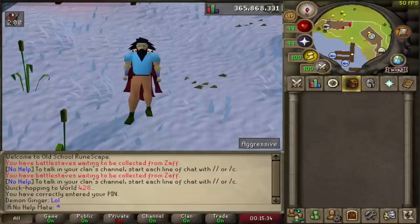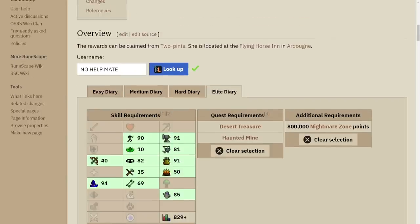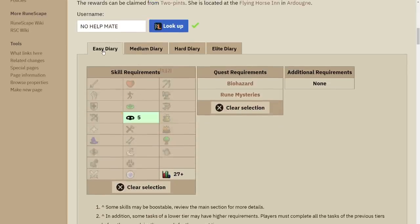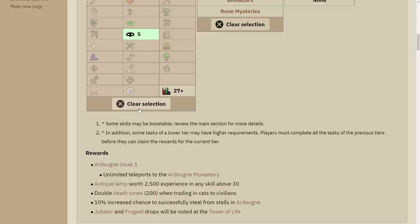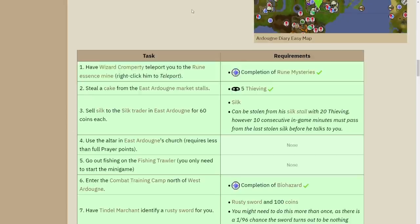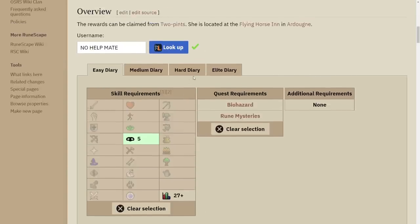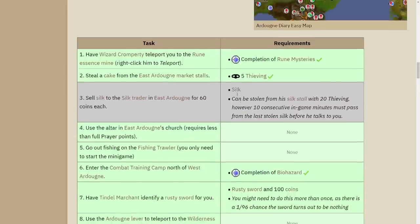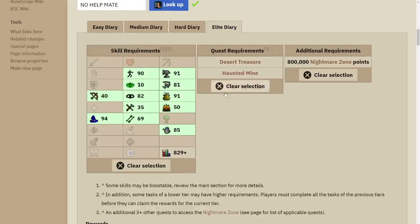The next one is called RuneWiki, and it's one of my favorite plugins especially for a new account — I found this out playing Leagues. Once you install it, you type in your username, select your account like your Ironman, click Look Up, and you can check anything — quests, achievement diaries, whatever. For example, checking the Easy Ardougne Diary shows that I've completed all tasks in green. It tracks your completion and shows everything you need to do all the way up to the Elite diary, including quest requirements.